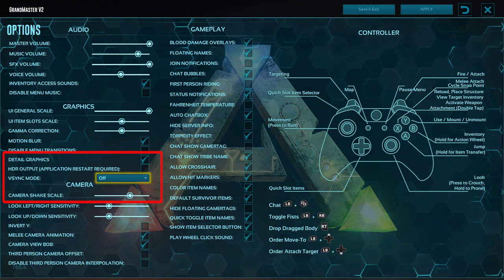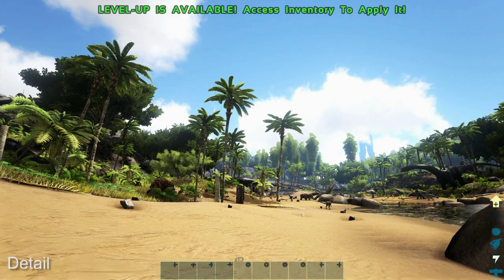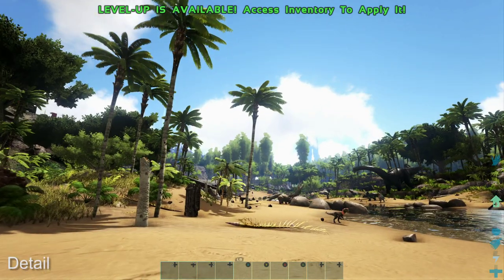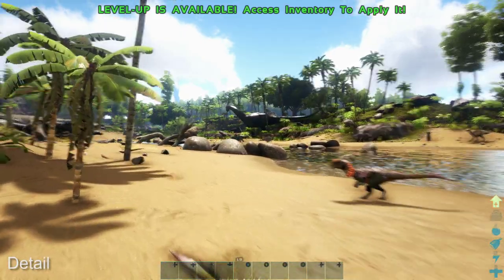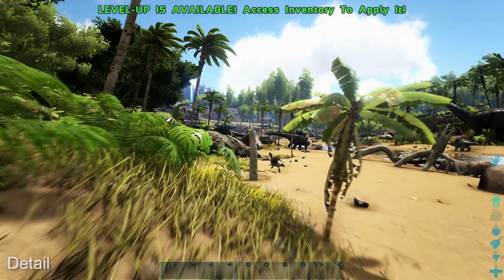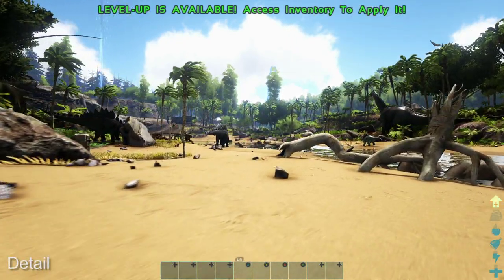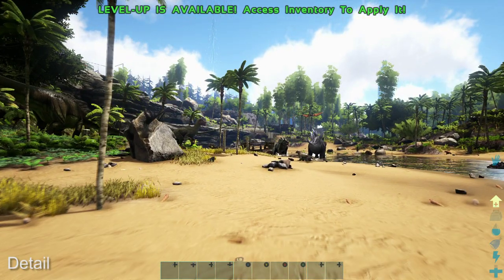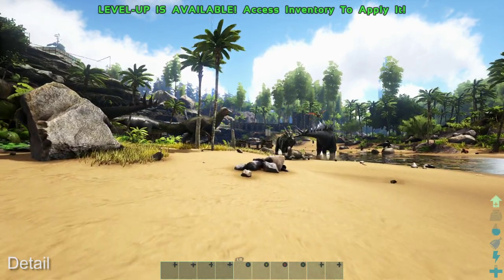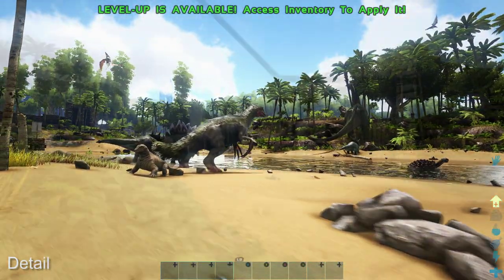The base Xbox One version doesn't feature any selectable options, but the X-specific patch gives us the same options as on Pro. We get a detailed graphics checkbox and V-Sync options: V-Sync off, adaptive V-Sync, and V-Sync on — which is basically double buffered. Adaptive was the way to go on the Pro, and the best way to play here for the most consistency is probably the adaptive option, which gets you closest to 30fps with the least issues.